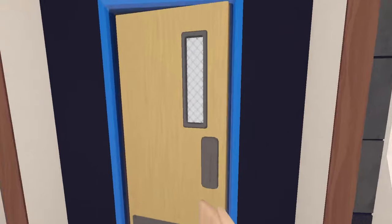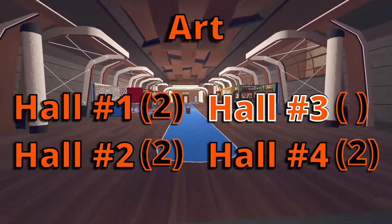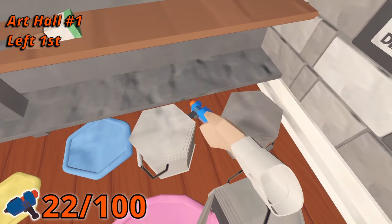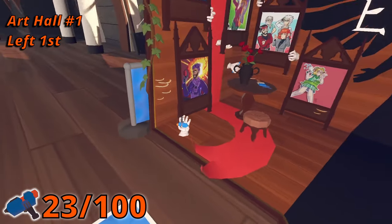Now let's go through the artist alley. There are a total of nine Maker Pins in the four art halls, each having two pins, but room three has three pins. In room one, the first Maker Pin is in the first booth on the left side between two paint buckets. The second pin is in the last booth on the right side, sitting on a hand that's coming out of the floor.